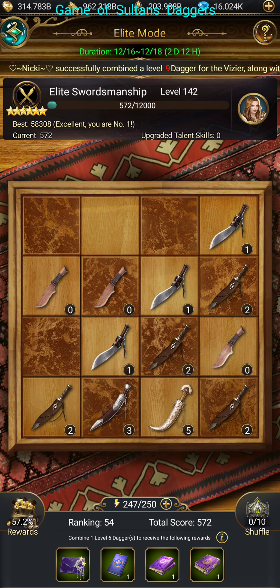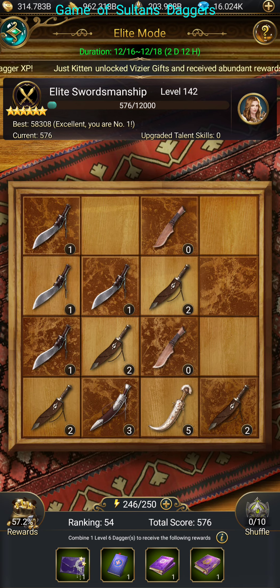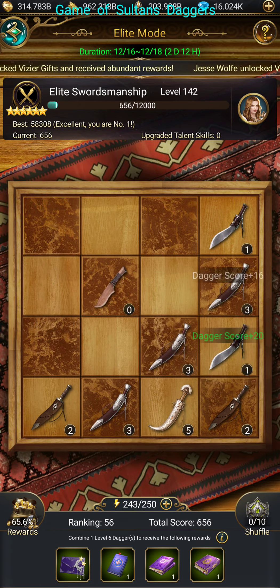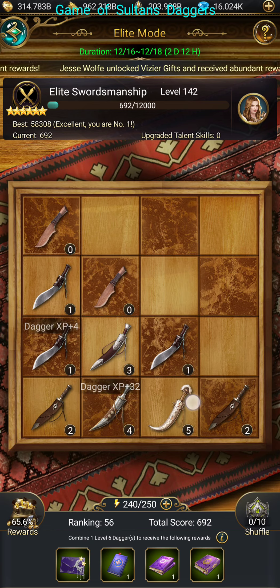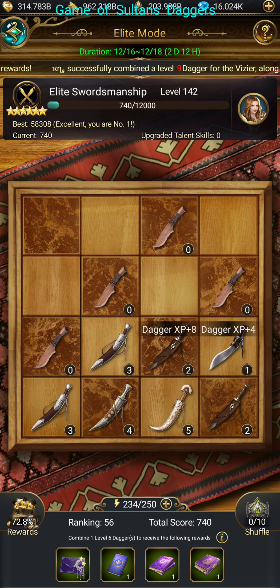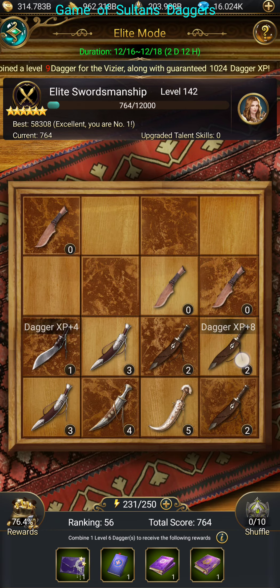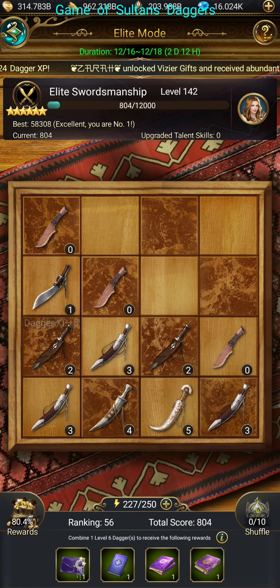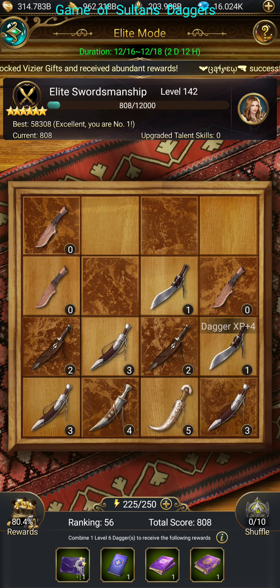In the beginning, we start with 250 energy and we get the level one daggers right here, sliding down. What I pretty much do to start is I will drop down and just keep dropping down with the daggers until my area is pretty much filled up. One thing to understand is you really have to see how daggers works.